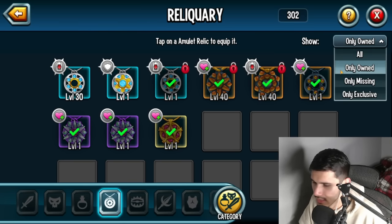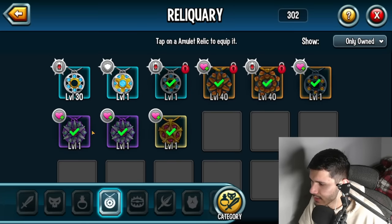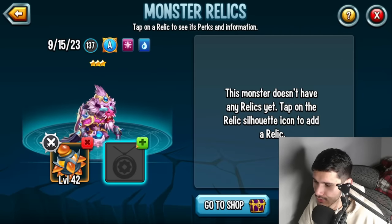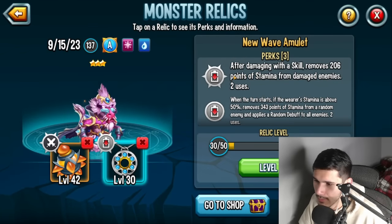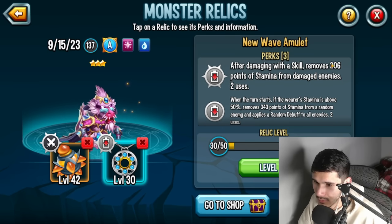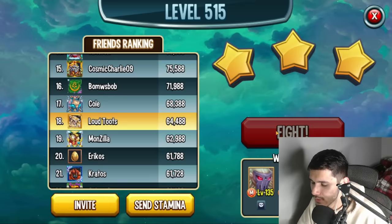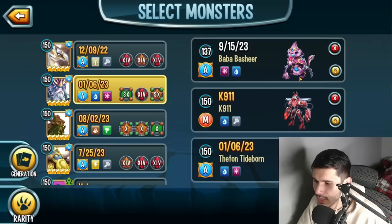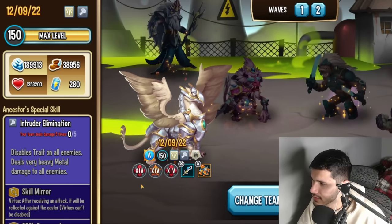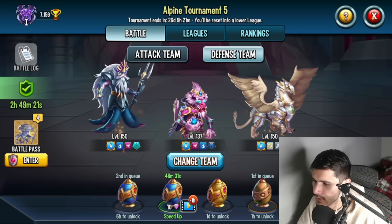You could also run a stamina-regenerating relic since this monster uses a lot of stamina. But looking at the New Wave Amulet — after damaging with a skill it removes 200 stamina from damaged enemies. On an AOE skill that's removing 200 from each target, plus this monster can already fully stamina drain, which stacks nicely. Let's go ahead and test the defense team he's actually running.